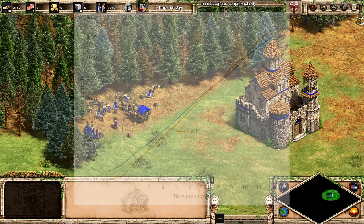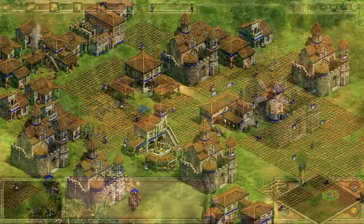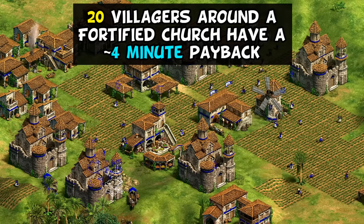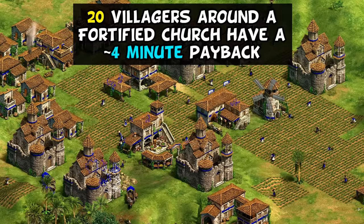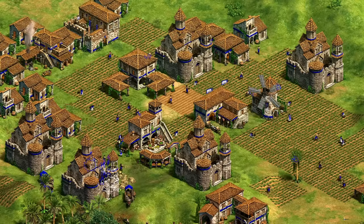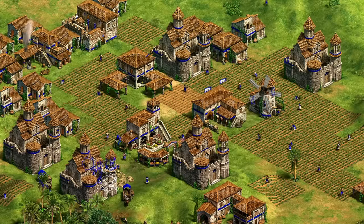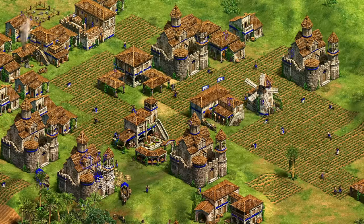That's good but not amazing, and there are definitely eco techs that pay off faster. I'm starting to see the church more as offering protection for units and paying for itself back in eight minutes, rather than supercharging a small group of villagers. Of course a group of 20 cuts that time in half to closer to a four-minute payback, which is pretty good — but then only half the villagers can garrison inside. This isn't really a factor if it's inside your town where you'll have at least one town center, giving you something closer to that very nice four-minute payback.